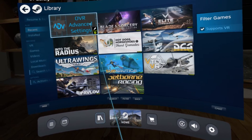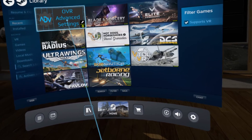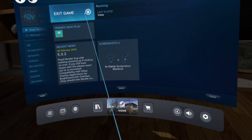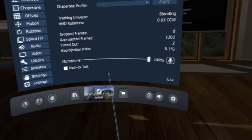Once you have it installed, launch SteamVR and push the library button — that little symbol of books at the bottom. If you go to Recent, you'll find OVR Advanced Settings there. Push 'Launch VR Overlay' and you'll get a little cog button on your Steam bar.